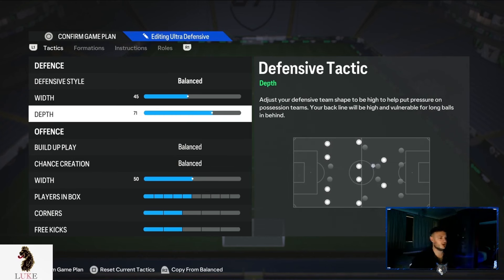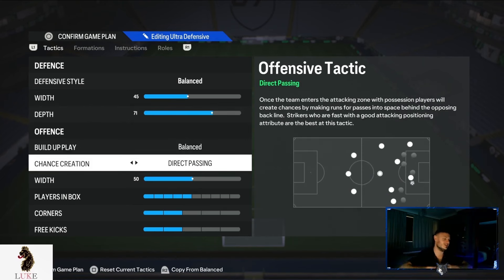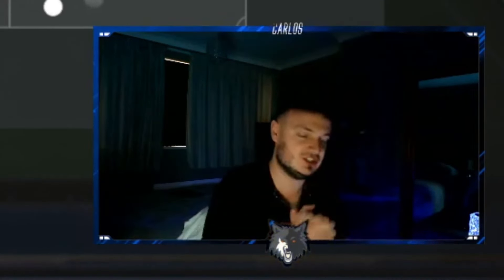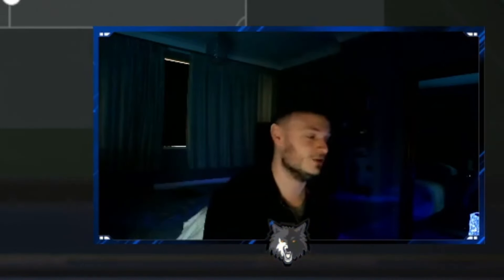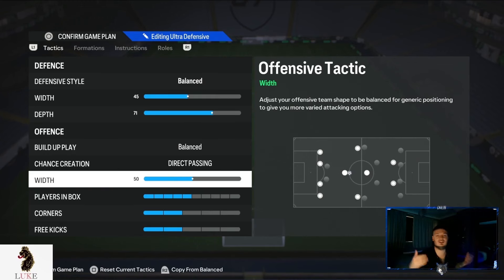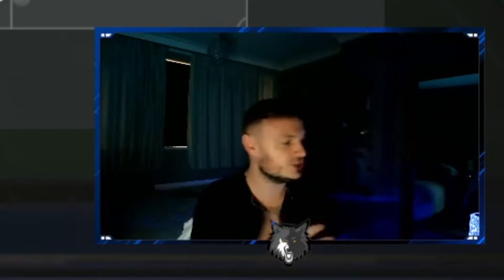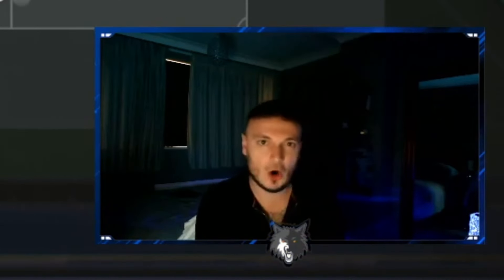For the offense, you guessed it — it's going to be Balanced and Direct Passing. It's really not going to be anything else. Just use Balanced and Direct Passing; you'll know exactly what I'm talking about once you use it. The offensive width I leave on 50 in the 3-5-2. I really like where my left midfielder and right midfielder are, and I like my CAM floating around in the area I want.